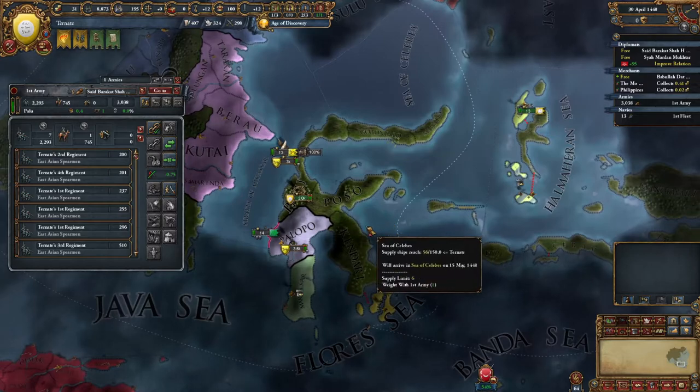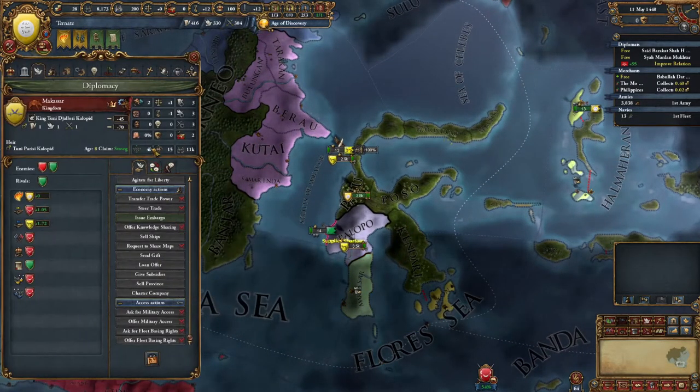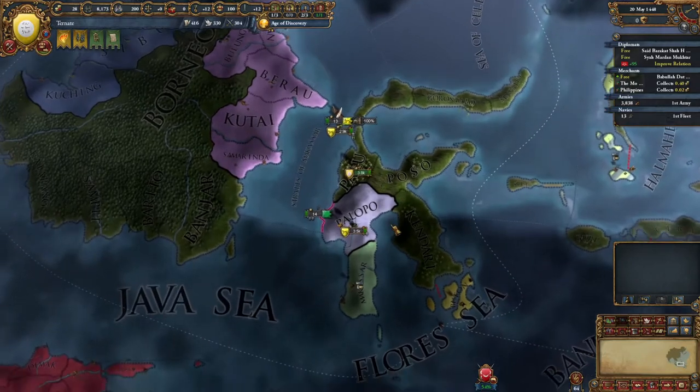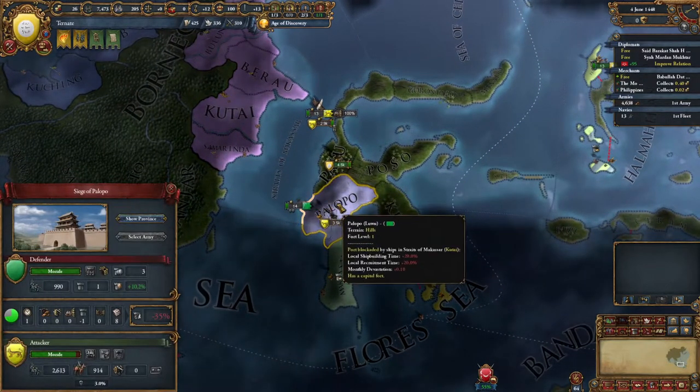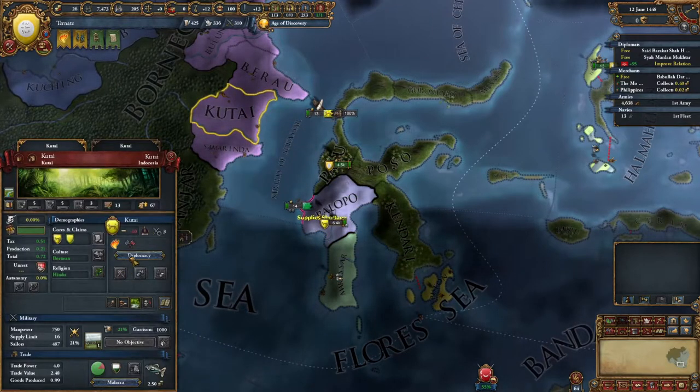We need 5,000 more men. But if we get those 5,000 men, if we get reinforced, we need to be able to get military access here before they take it. Well, Kutai might give it to us too.